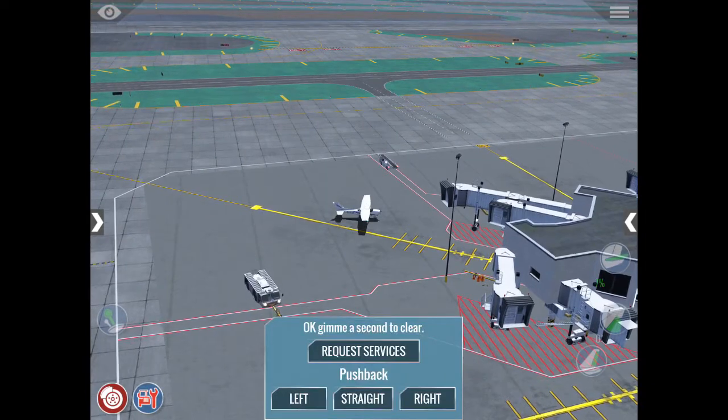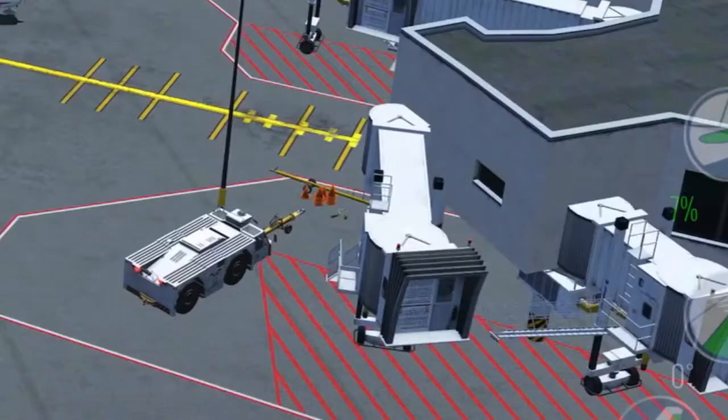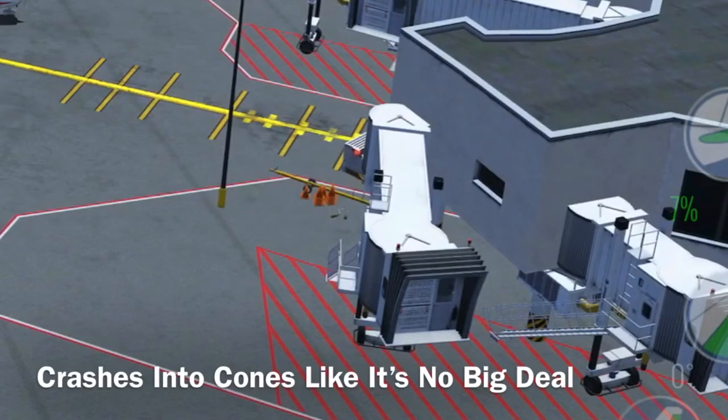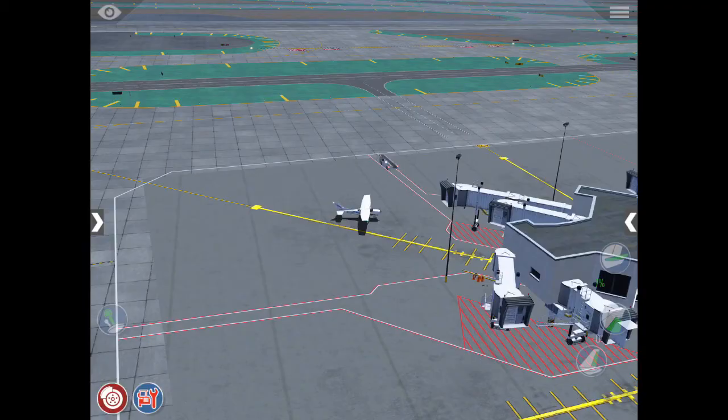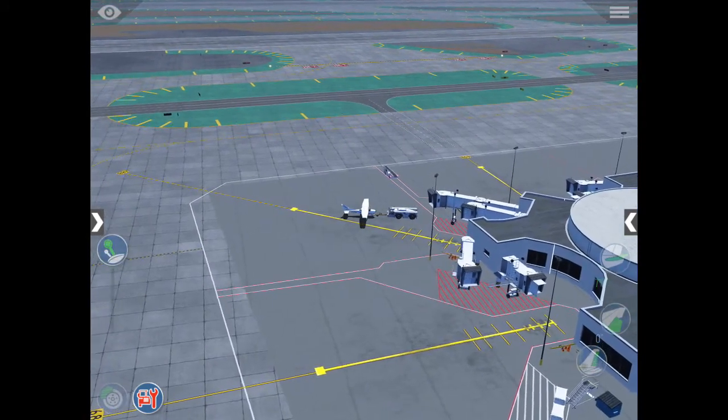Let's get another pushback, this time towards the right. Pushback car is on the way. Let's have it circle around a few times — I do not know who runs this airport but they are not organized. Let's have our brakes off and have him attach to our front nose gear, and now once he starts pushing we're going to go full throttle.